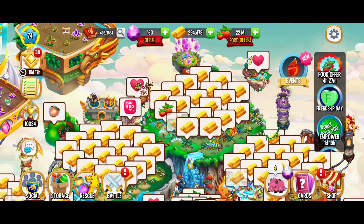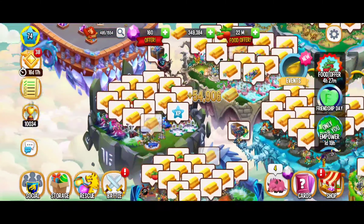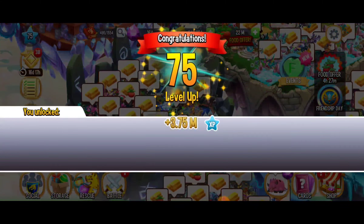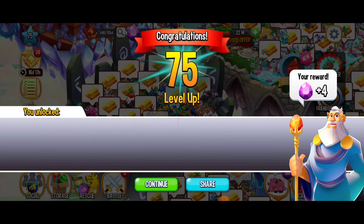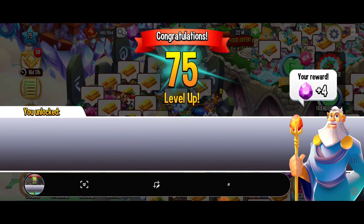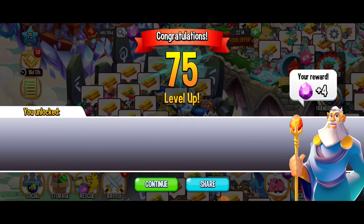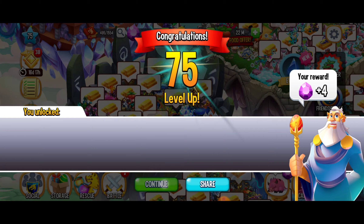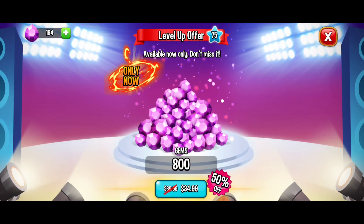First, let's do the things that give us the most experience. We placed a habitat and that's all we needed — we just reached level 75! That gave us four free gems and we're looking fabulous. Super excited to have reached this beautiful milestone. If I'm not mistaken there are like 150 levels, so we're about halfway there.